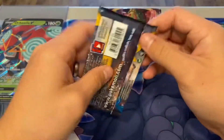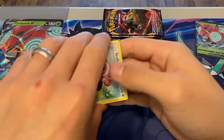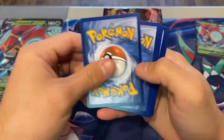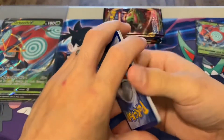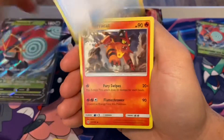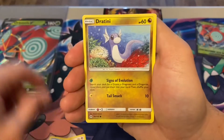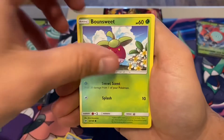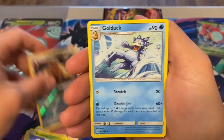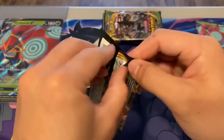Starting off with the Sun and Moon pack art. It's so weird how Sun and Moon is still a set that a lot of places are still getting boosters from. You still see Sun and Moon base, Guardians Rising, all that stuff show up. We got a reverse rare — a Lowland Dug Trio and a Golduck. Sun and Moon starting us off decently well.